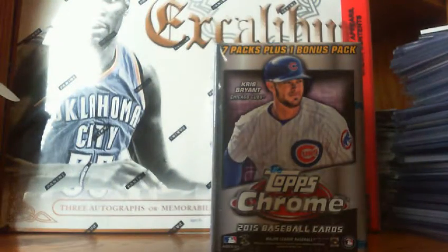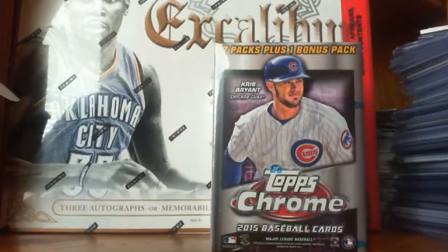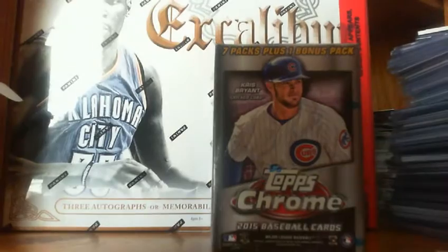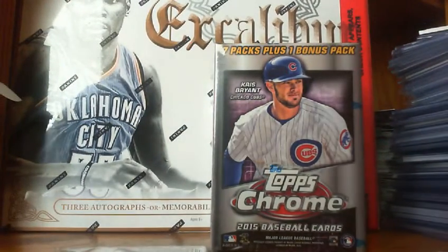Next I'll do this 2015 Topps Chrome. I don't even know how many cards — 16 total cards. You've got the four pink parallels. It's just a cellophane single pack. Hoping for Kris Bryant. I'm looking for a Kris Bryant pink — that would be Mojo Money. Pink ones are in the middle, so we're going to slide these to the front.